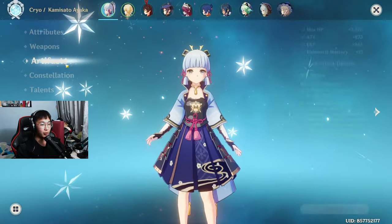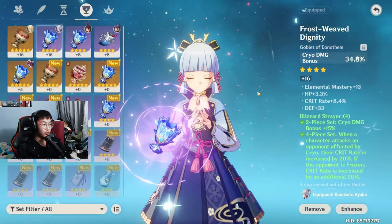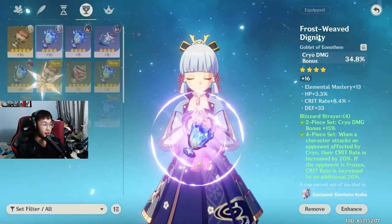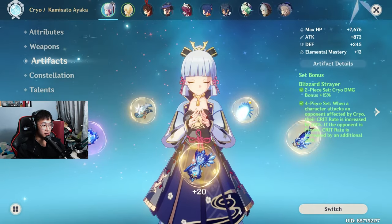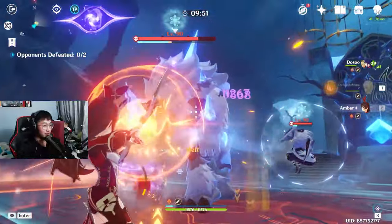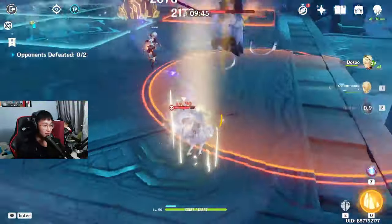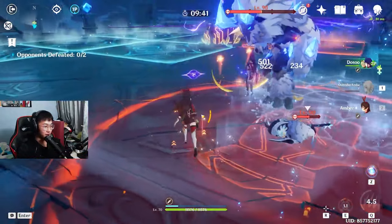The things I'm looking to replace — I probably can't replace the Feather, but this has a lot of potential. I have to replace the Goblet because this is trash. I'm also trying to replace the Sands as well. Actually, I could replace everything. Oh my god! Bennett heals so much! Well, not if a character dies.